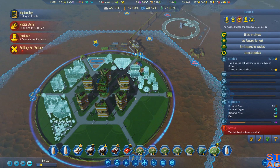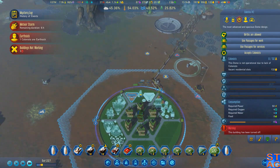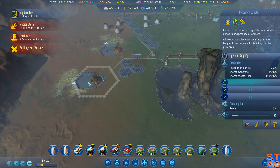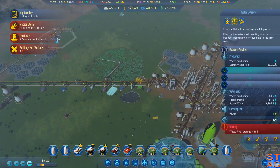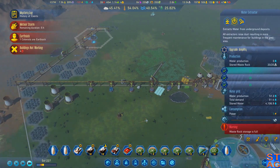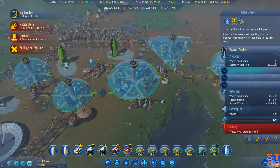This dome has some playgrounds — it needs some services. Unfortunately, most of my service buildings require concrete, and these guys are doing all they can. These guys got storage space full. We've got a slight power falloff right now — not too concerned about it.